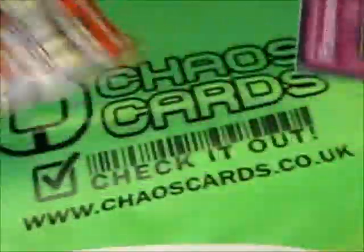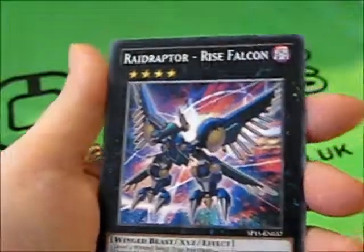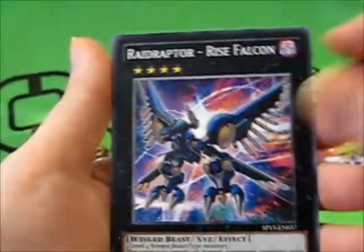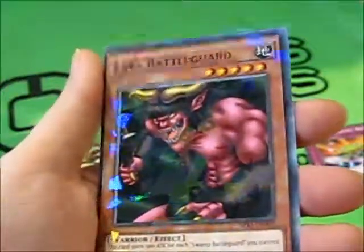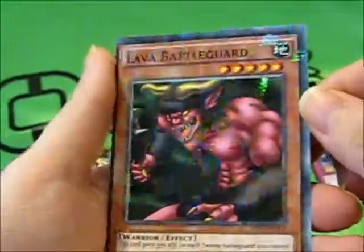So let's see what cards are in there. There's a Performapal Revival, a Raid Raptor Rise Falcon, and — wow — that is a very nice Shatterfoil. A Lava Battle Guard.